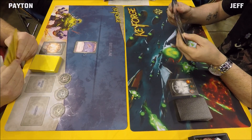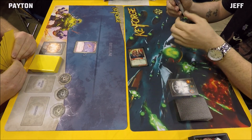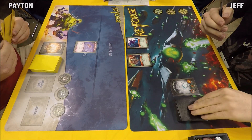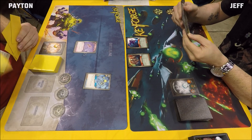Peyton starts off with a Dis turn, dropping down a Lash of Broken Dreams — saying he's going to make Jeff pay more for keys this game. He drops in a Hunting Witch and a Niffle Ape, getting an Amber off the Hunting Witch's effect. Not a bad turn. Over to Peyton who drops down a Lab Work, gains an Amber off that, and gets to archive a card.